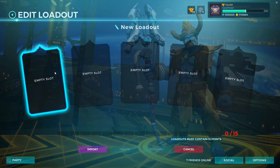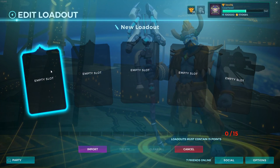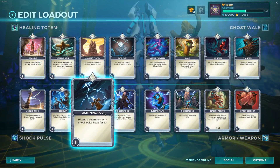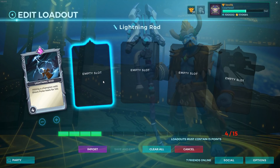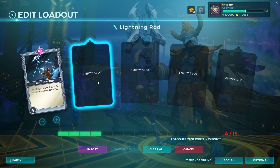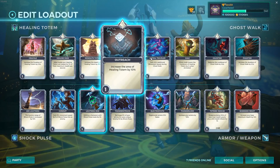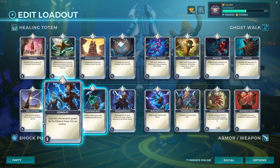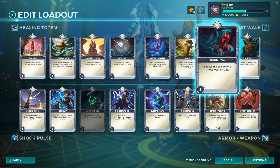There's also a build I want to try that I didn't run this game. I want to try running it for self-sustain for Grok, because he's going to be putting his totem further away from him sometimes and be low with no self-sustain. I think that's his only self-sustain card, if I'm not mistaken — yeah, it is the only one.